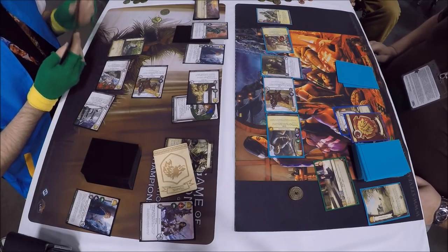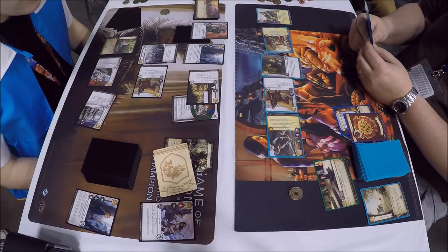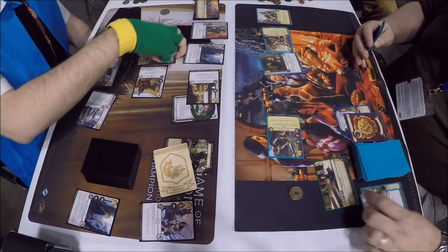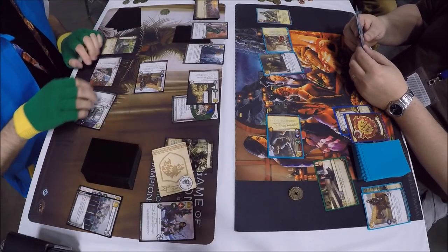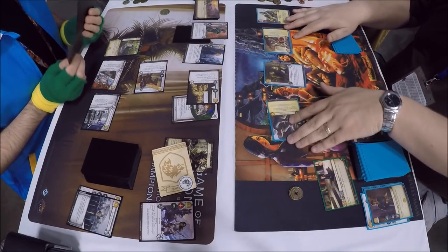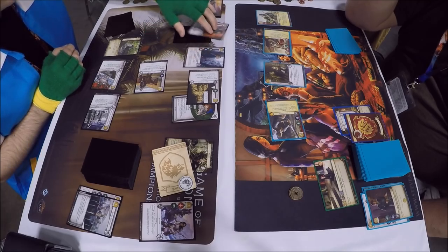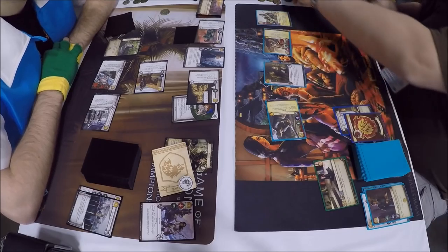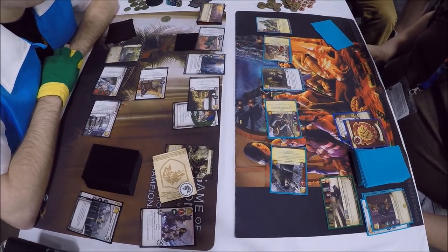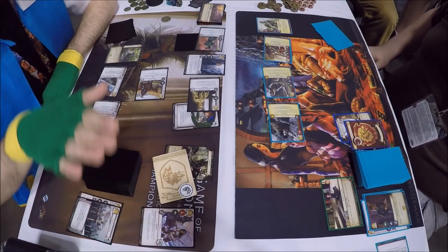We saw Lady move over there to make sure the intrigue challenge was won. Jaime went down to try to block it, and there is Eddard Stark off the top of the deck using Gates of Winterfell. So we have Winter is Coming triggered here. Gates of Winterfell was used in the action window before determining the winner — should have been triggered at least before that. Then a military challenge with Arya Stark stealth and the Hound. Two gold spent to drop a Burned Men in to block the unopposed.